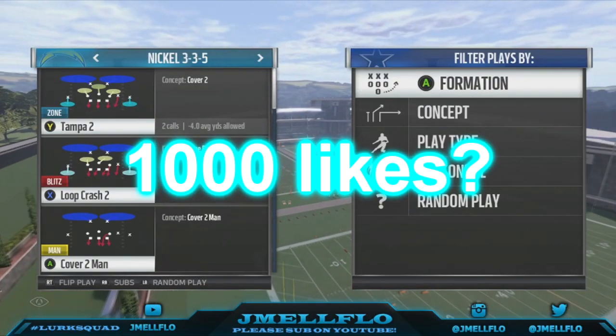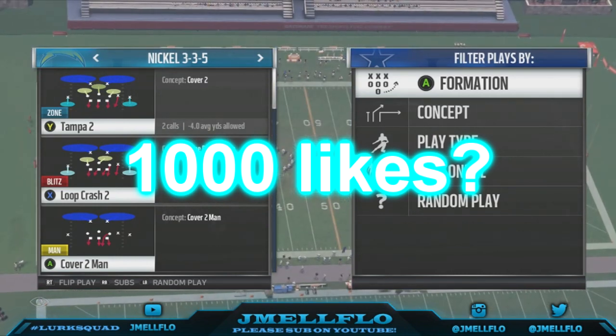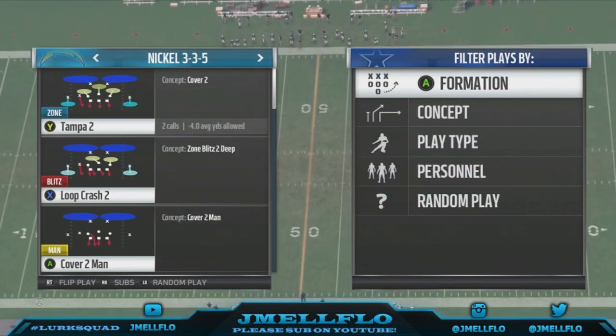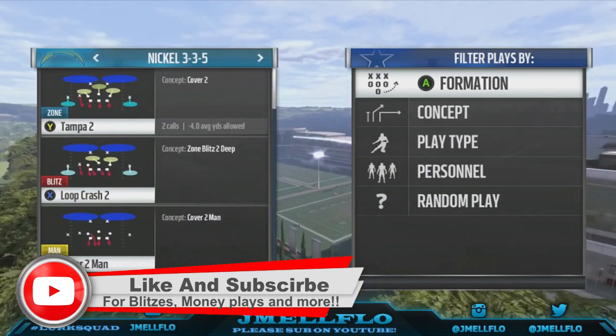What's good YouTube, it's your boy Jmail Flow aka Mr. Let's Get It Let's Go, bringing y'all another Madden 17 nano blitz out the Nickel 3-3-5. I'm using the San Diego playbook right now, but you can find a 3-3-5 in a lot of playbooks. Remember, not a 4-3-5 Wide and a 4-3-5 Sam — just the Nickel 3-3-5.